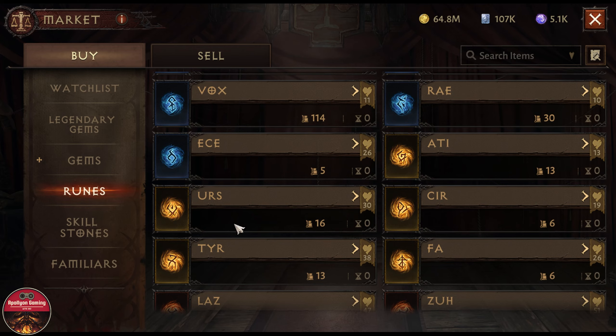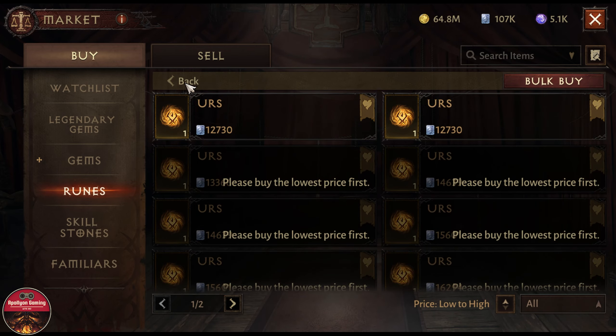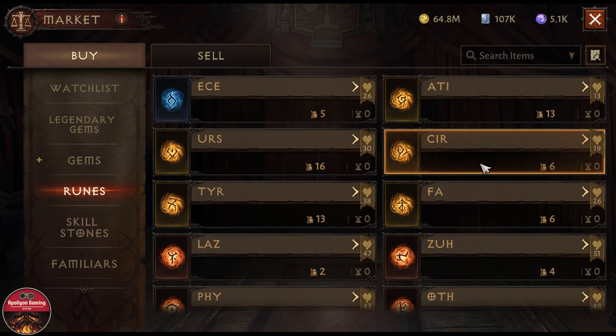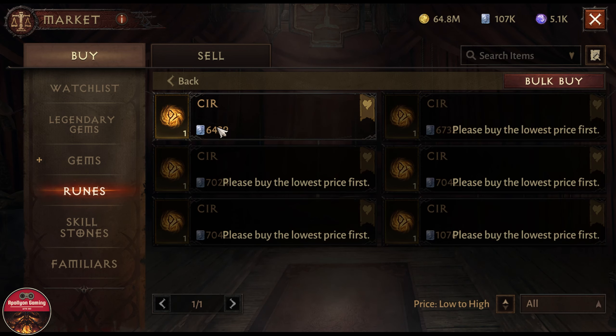That same approach works for the beneficial duration rune as well. This one is selling for about 21,000 on my server right now, but if you look at the CIR runes, you can get lucky and purchase those for about 4k or 5k each, then combine them into a beneficial duration rune.